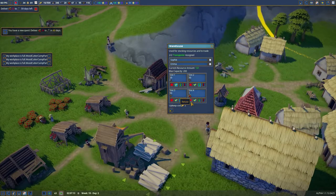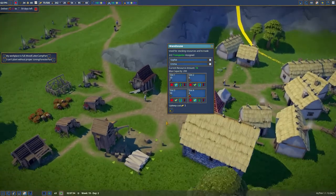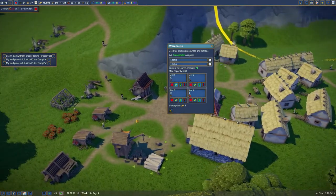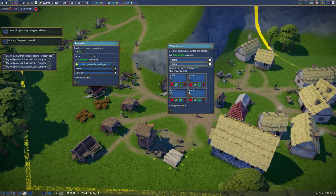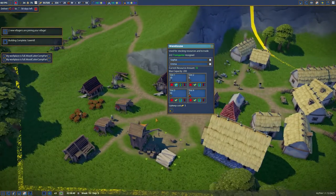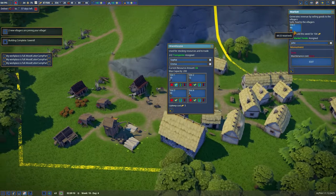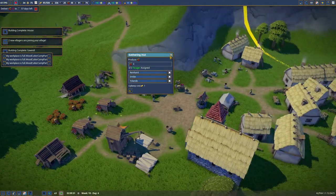I don't want to sell the berries — is she going to buy them? We've got another sawmill built. A trader is taking all the berries, which isn't good. We've now got three people on berry production.